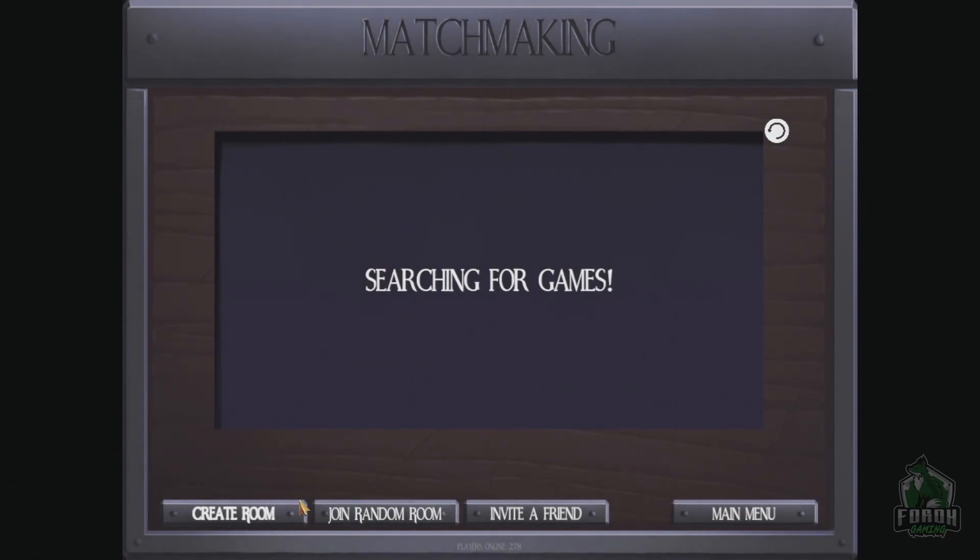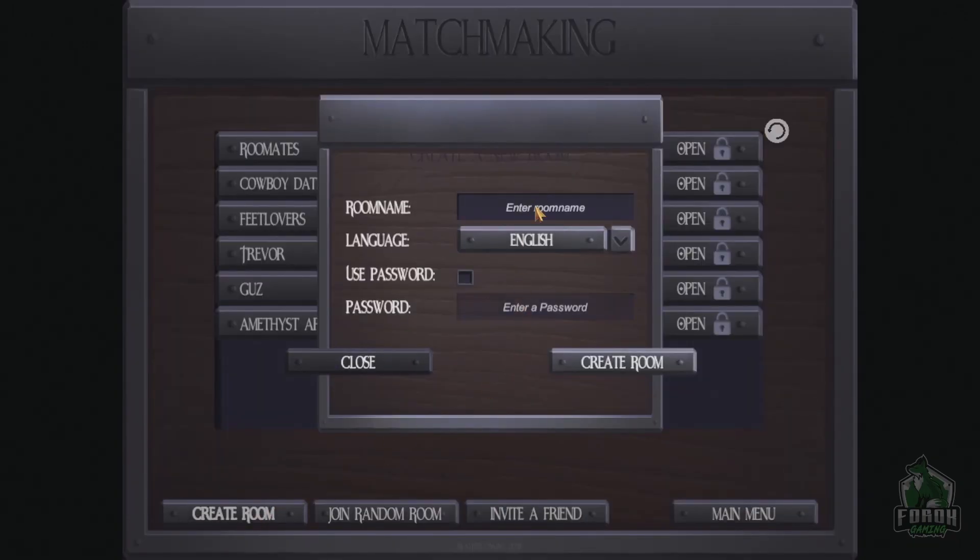Start game, create room, enter the room name. I'm going to put a password in here, so I'll catch up with you once we've started the game.